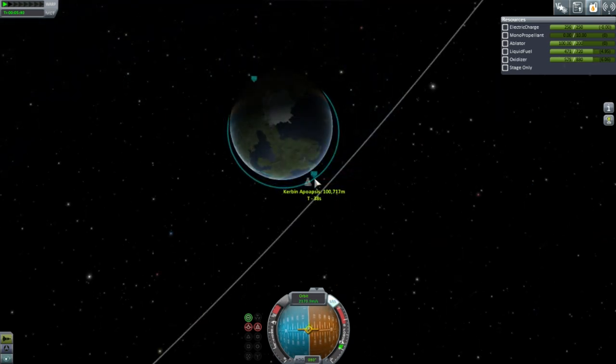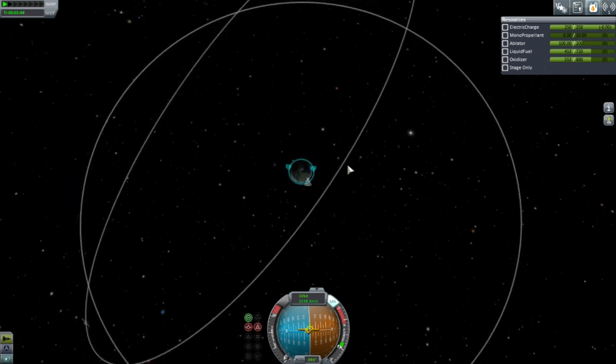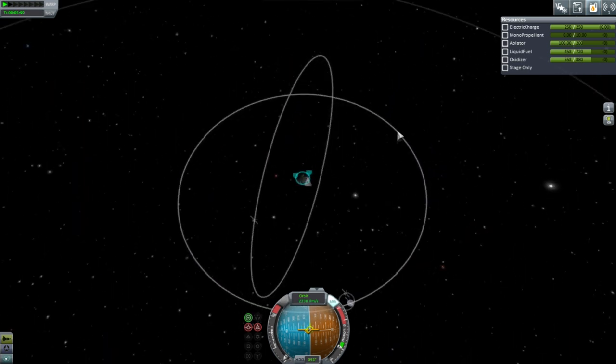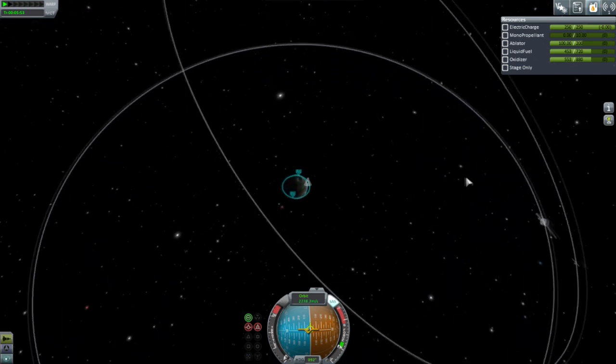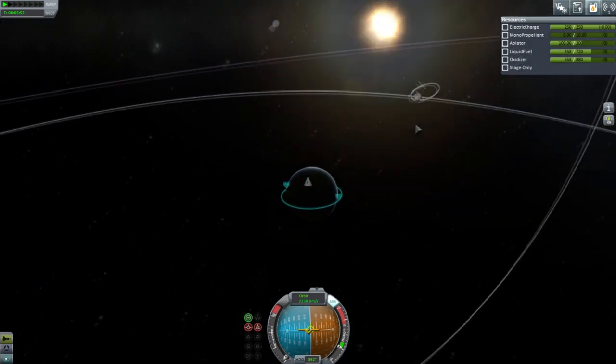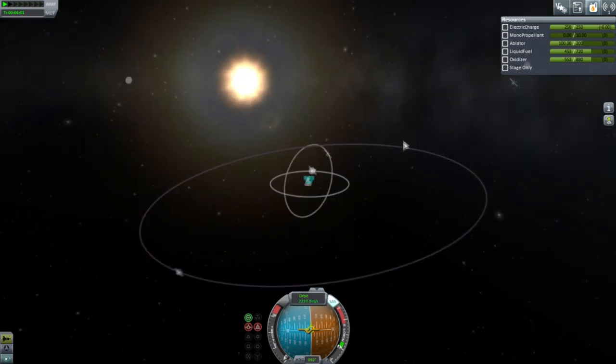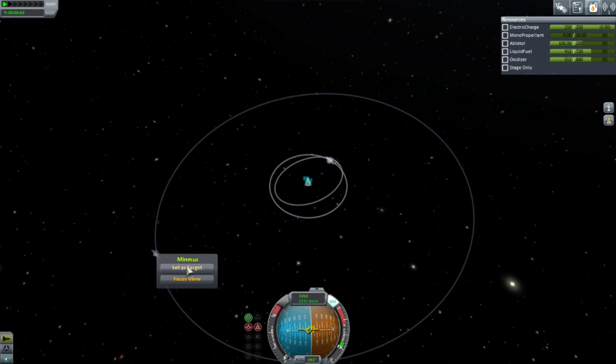I'll be showing that off in the Sandbox EDB series when I get the chance. I might use it to help build a station. I'm sort of glad I decided to do some stuff in Sandbox while also conducting this career series — otherwise I wouldn't get enough practice with new parts, like the resource system and all that. I've built a little rover for drilling on Minmus or the Moon.